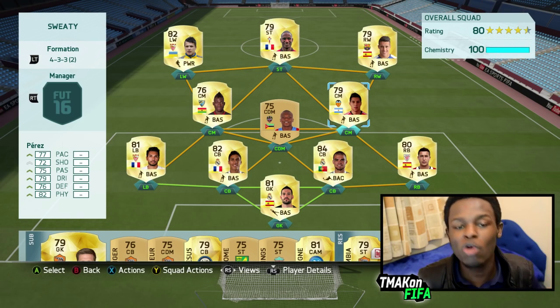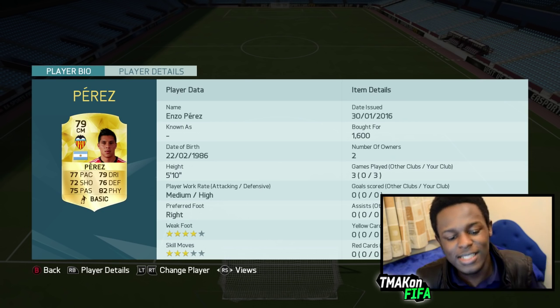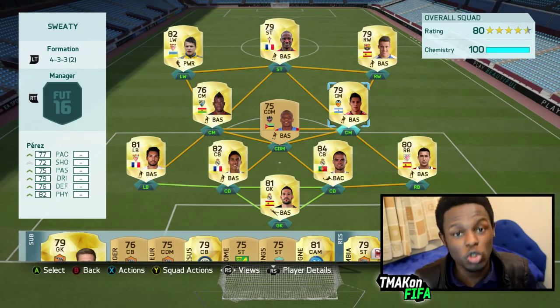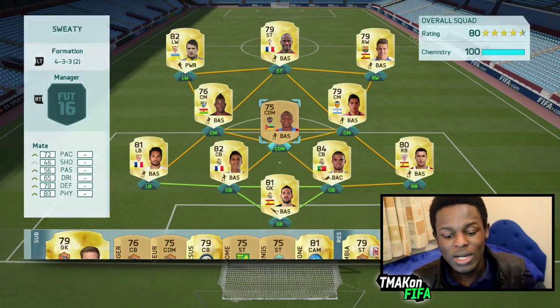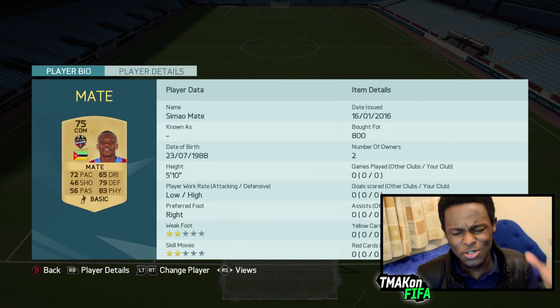Perez is our first center midfielder — he's well-rounded in terms of his stats, doesn't have a stat lower than 70. All his stats are pretty decent, with his best being 82 physical, so he's quite strong. In my opinion he's one of the best cheap Liga BBVA center midfielders, and if you haven't tried him in the game, definitely give him a go.